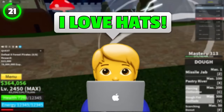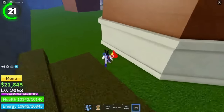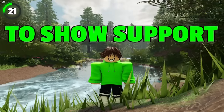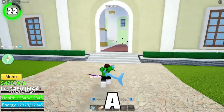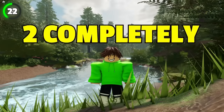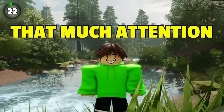Bloxfruits developers simply love hats. If you go behind a windmill on Turtle Island, you will find a red hat called Vietnam Cone. It's just an easter egg made by the developers to show their support towards Vietnamese Bloxfruits players. While you're at Turtle Island, head into the mansion and you'll notice a carpet. Walk on the tiles and then walk on the carpet — they make two completely different sounds. It's amazing that developers paid that much attention to detail.